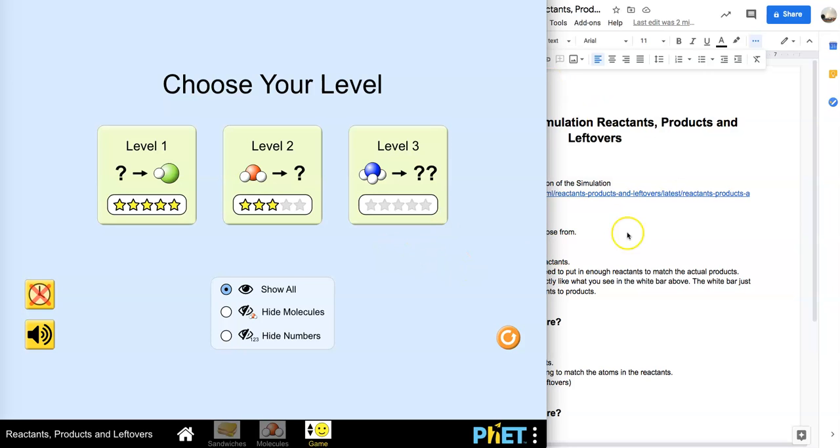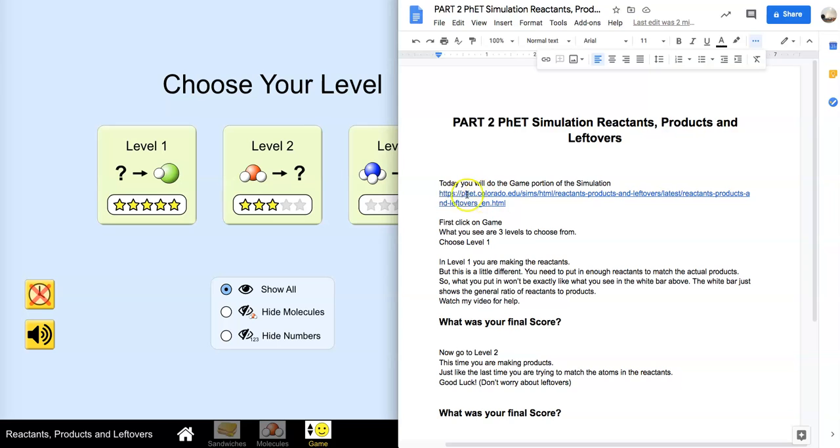All right, and we've got three levels. So take a look. Today it says: you will go do the game portion of the simulation. First, click on game. And then what you see are three levels to choose from. Choose level one.